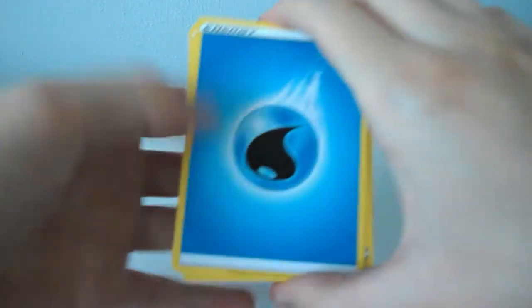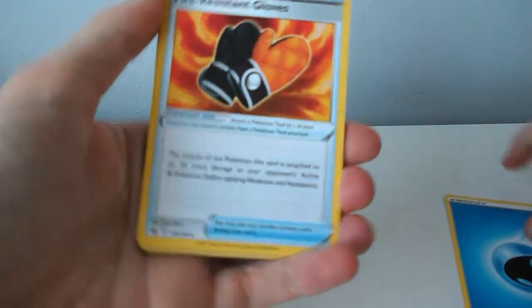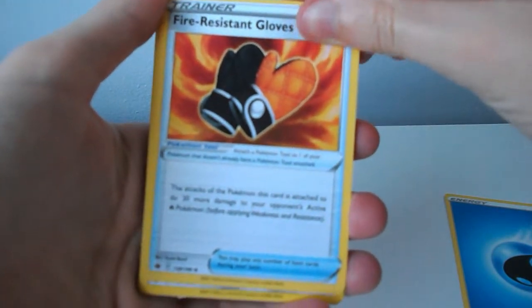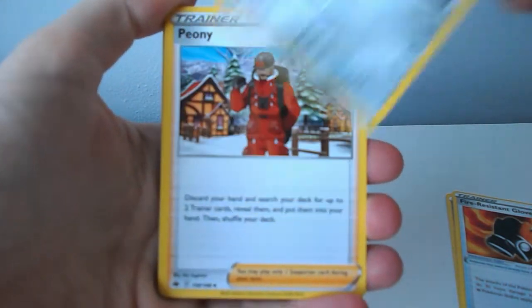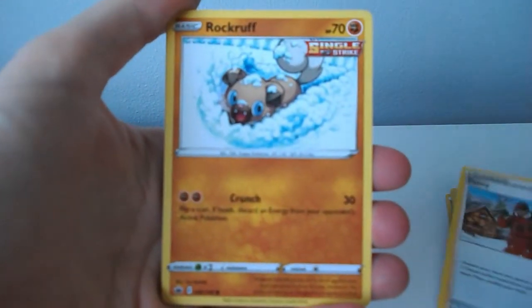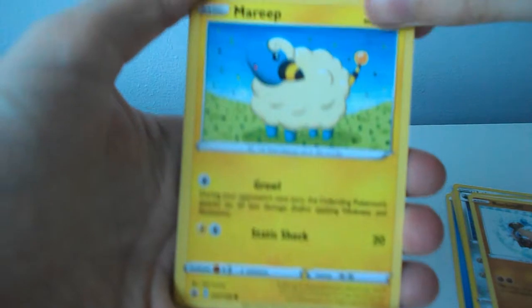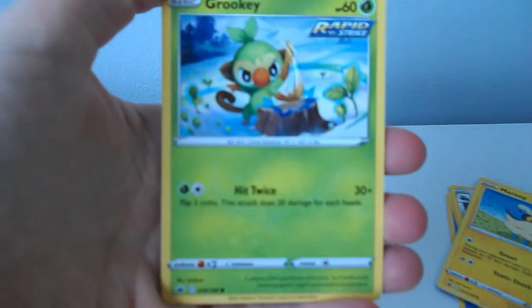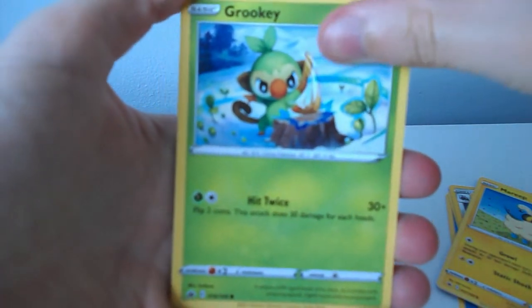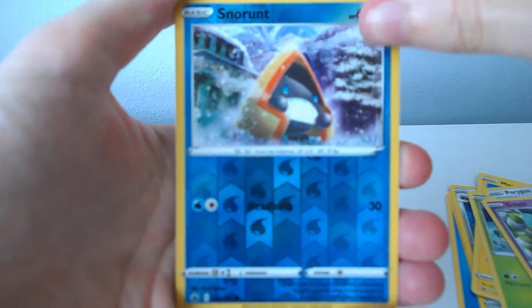We have a water energy, I think. We shouldn't show you all the rest of the cards yet. We have a blue energy, a water energy, I think — fire resistant gloves, a Leron, a Peony, a Rockruff, a Marill — I think that's really cute so I'm glad I got this even if it's not very good — and a Grookey. Grookey is adorable as well. I tend to pick my Pokémon based on cuteness.